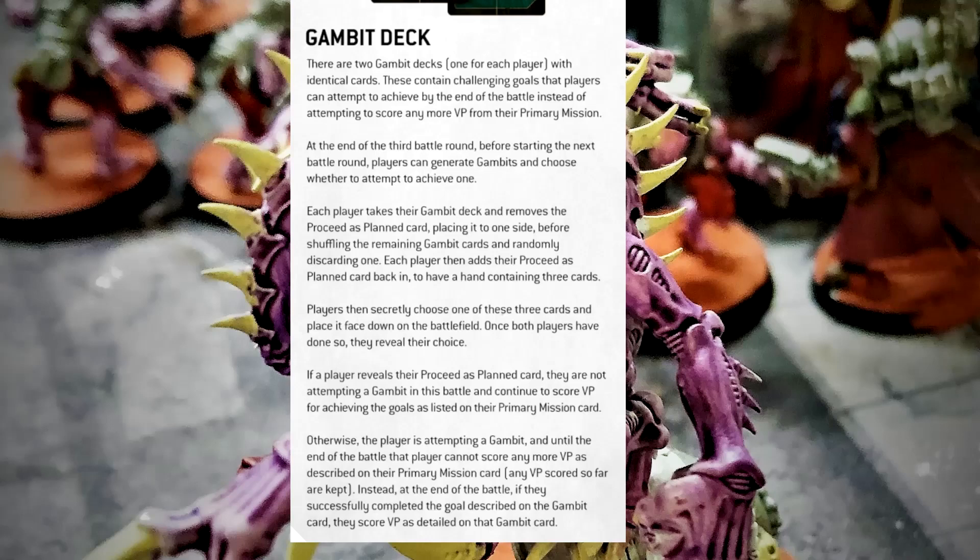For today's video, we're going to take a look at what GW previewed last night in their battle report stream. It was Death Guard versus the Demons, and they previewed a bunch of really cool data sheets. Unfortunately, no GSC data sheets — we're going to have to wait for later in the month to get those. But they did show a lot of previews on the missions and the secondaries that the players were using, which was really awesome.